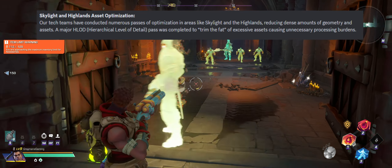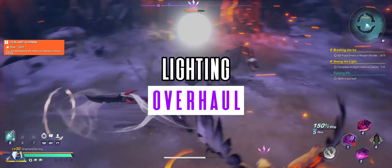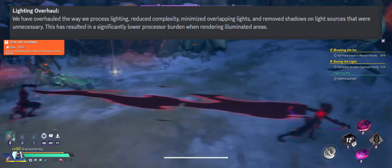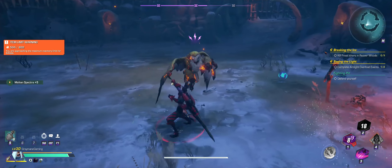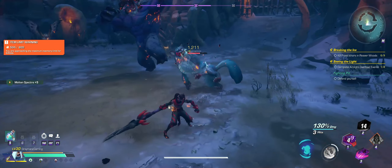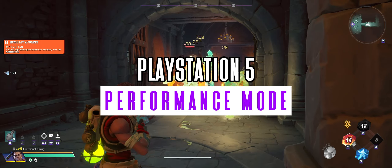The asset optimization will reduce dense amounts of assets and geometry, effectively trimming the fat of excessive assets causing unnecessary processing loads. A lighting overhaul is also planned, which will change the way the game processes lighting, helping to reduce complexity, minimize overlapping lights, and remove unnecessary shadows on light sources. This should result in a significantly lower processing burden when rendering illuminated areas.